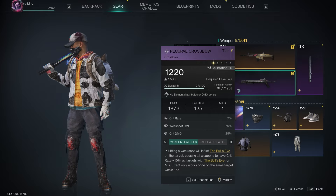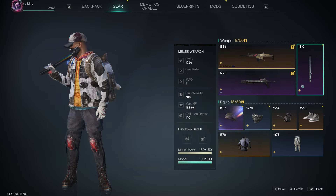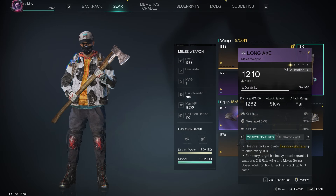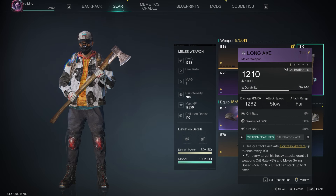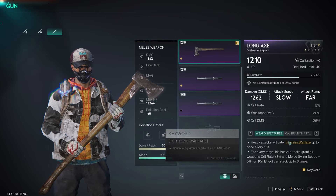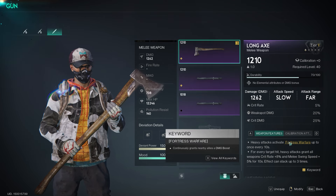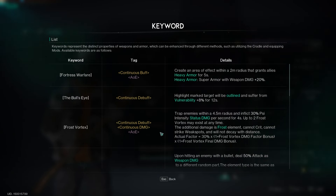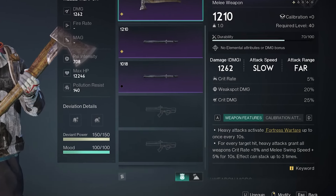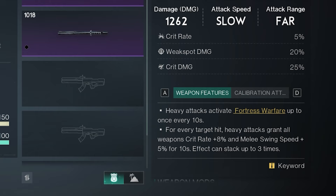The crossbow adds the most damage on the first shot because it increases critical rate by 15%. Another weapon you can use is the purple longaxe — heavy attacks activate Fortress Warfare up to once every 10 seconds. You get two bonuses: the Fortress Warfare area itself, and for each enemy hit it grants another weapon critical rate plus 8% for 10 seconds. This effect can stack up to three times, though before the patch it was up to five times.